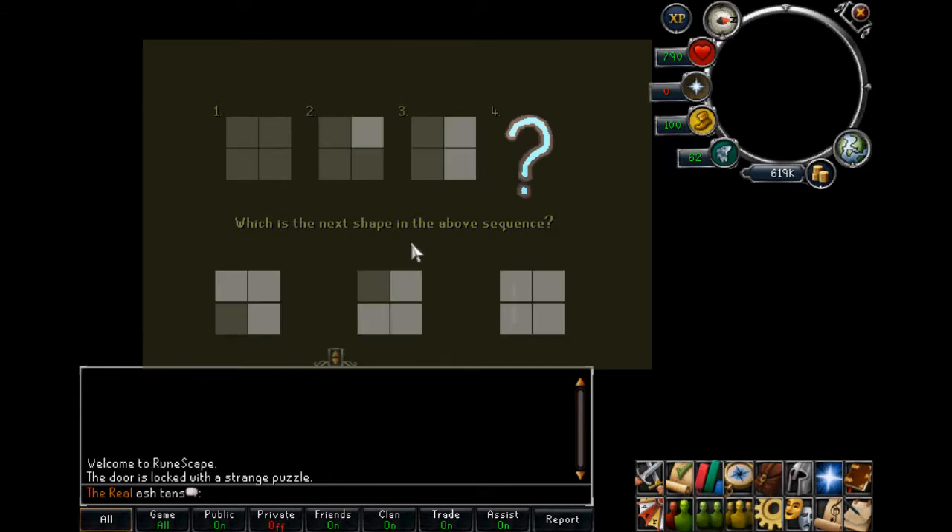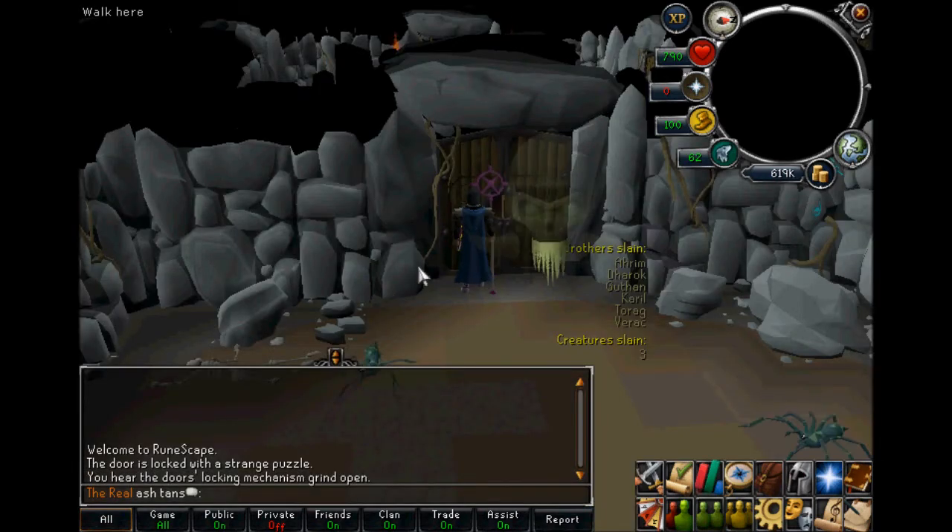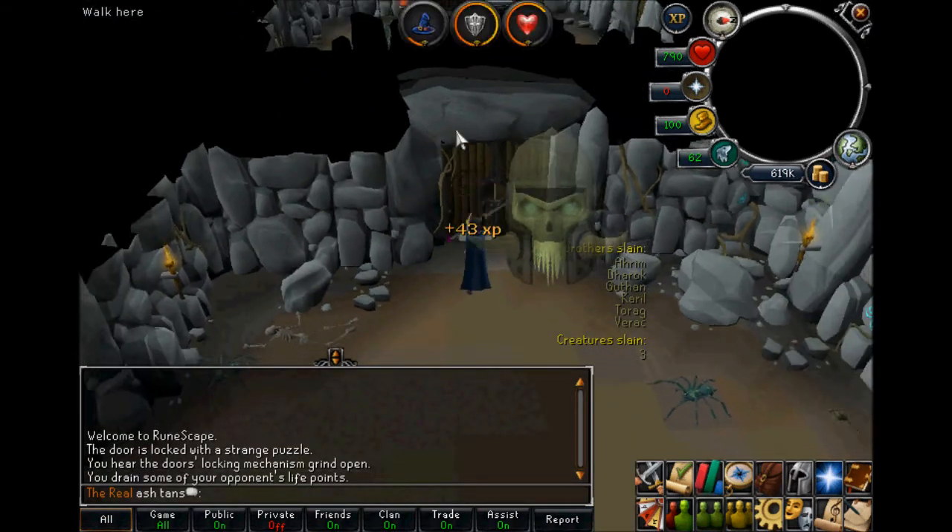I spent about five minutes logging in and out and finally got the correct puzzle. That puzzle is nothing, then there's one on the right, then there's one on the right with one below it. So the next one is going to be one on the right, one below it, and one more — and there's only one possible answer, which is the one with the little right angle in the bottom right. Click that and there you go — it's right.